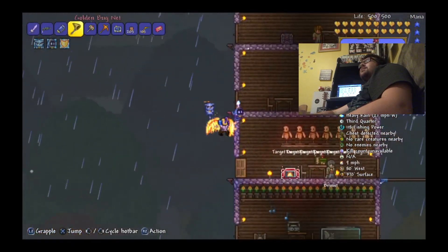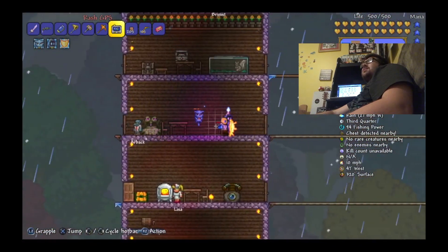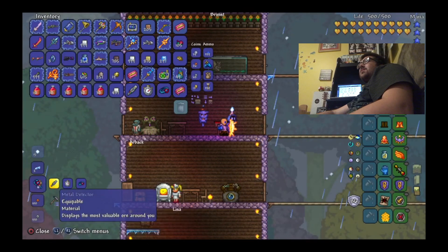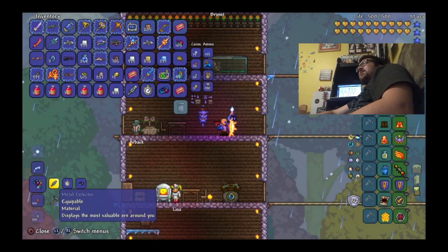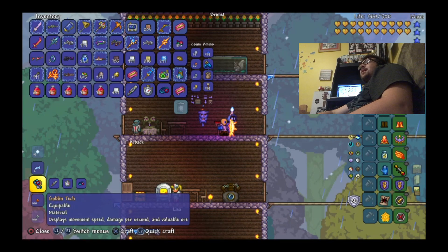It could basically be compared to the dungeon guardian, who always drops the bone key upon death — but I digress, because the dungeon guardian is tough and the nymph obviously isn't. Combining the DPS meter, stopwatch, and metal detector together makes the Goblin Tech.